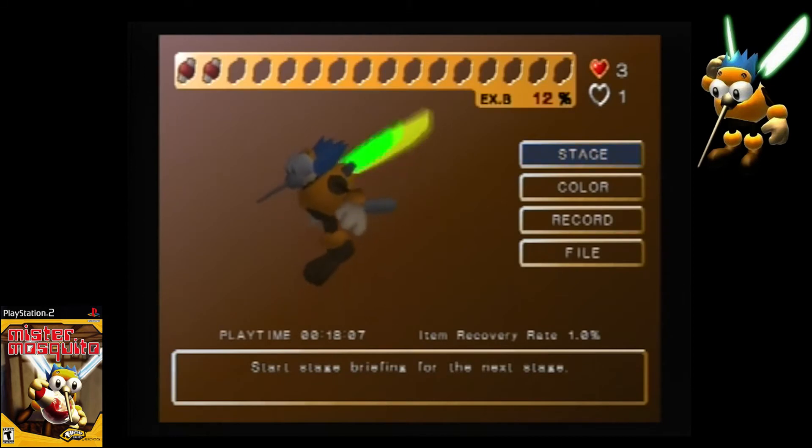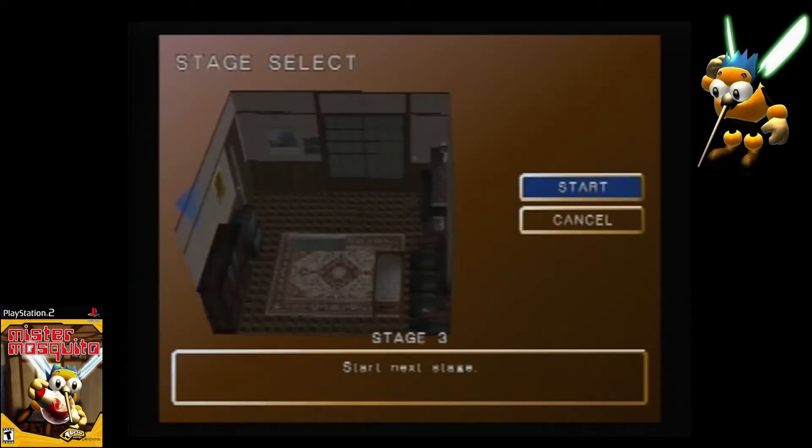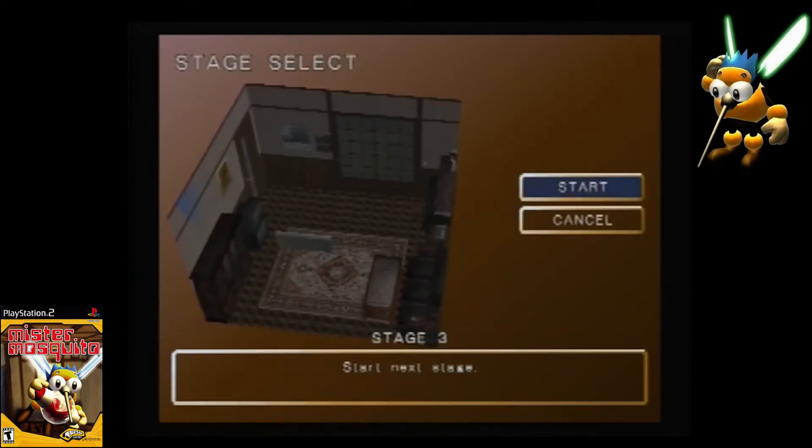And with that, we've beaten Stage 2. We've gotten two EX tanks completely filled — that's 12%, which is awesome. Anyway, we're now going to be in a pretty big area of the living room.